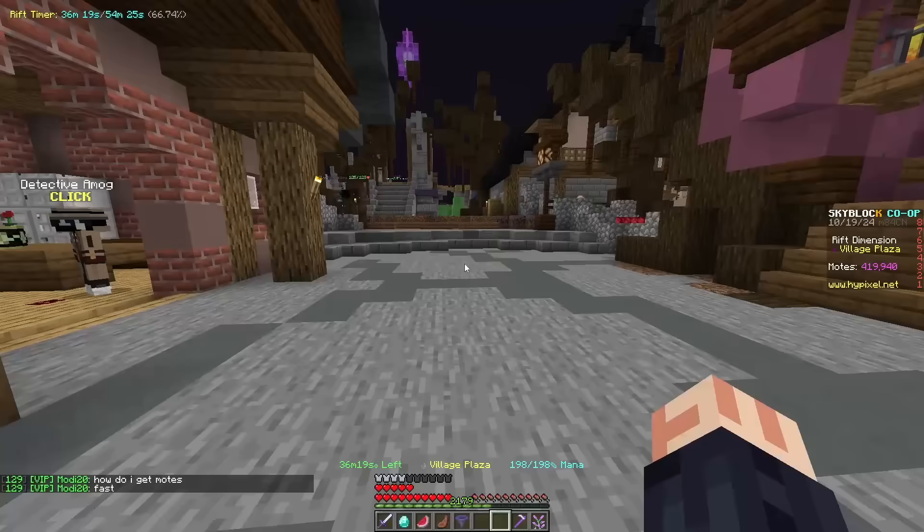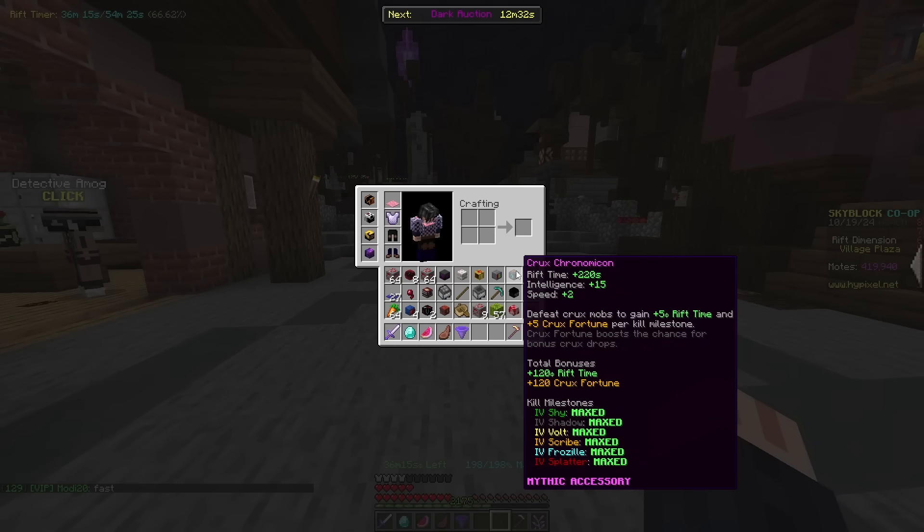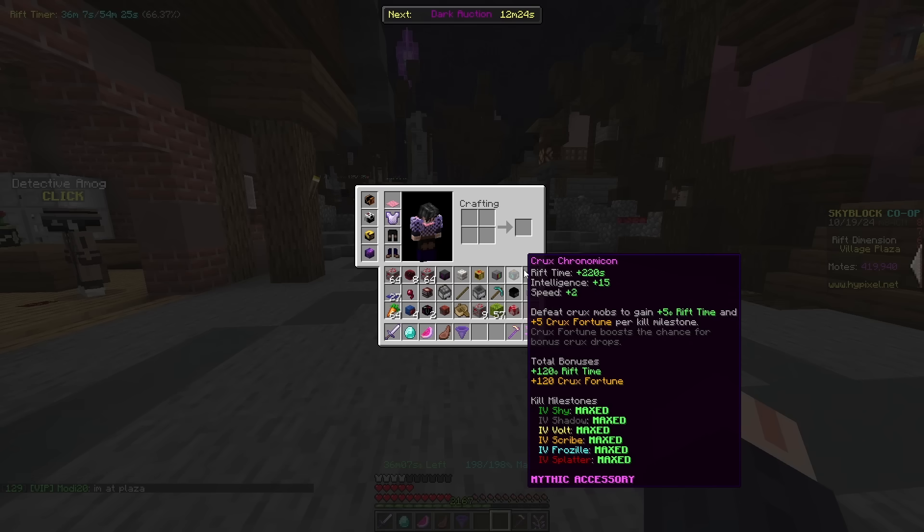They are pretty rewarding and give you some nice upgrades. For other things like the crux chronomicon, you do need to kill like a hundred of every single type of the cruxes, and that'll give you 220 seconds of rift time, which is actually pretty significant.